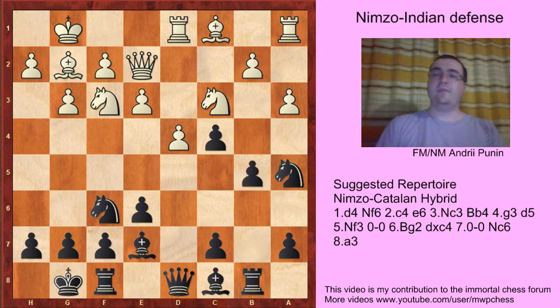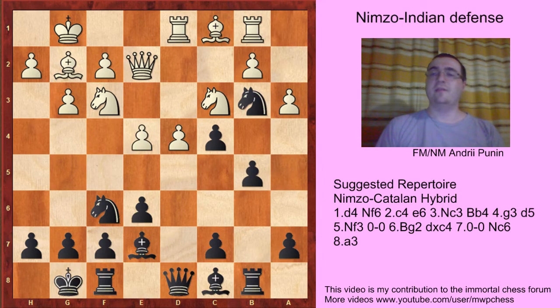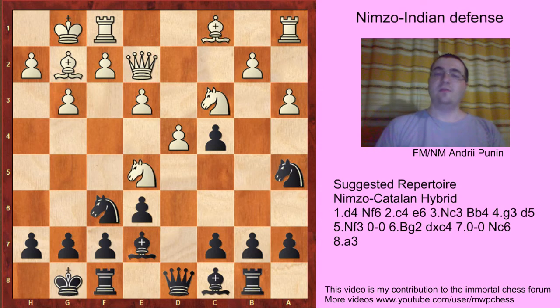If now Rd1, then b5, e4, Nb3 - it's a good idea to take this bishop - Rb1, Nc1, Rbc1, and c6. Black was better in the Breschlein against Charbonneau game. If now Na5, then just b5, because black is pulling up.